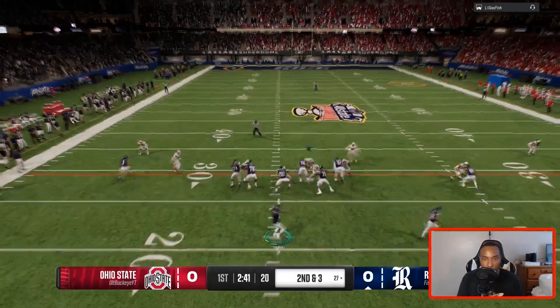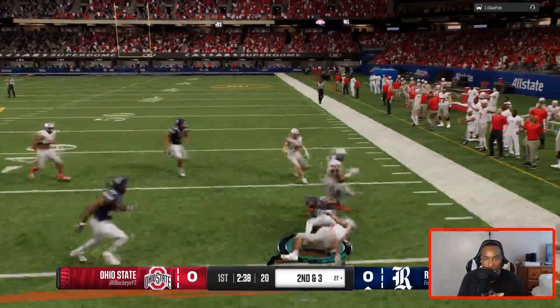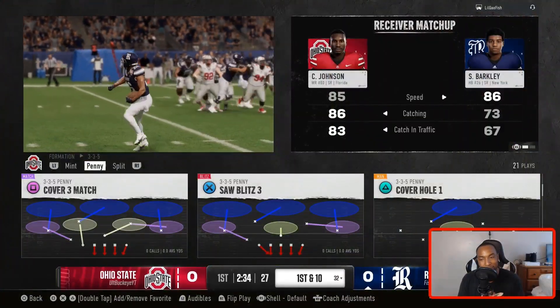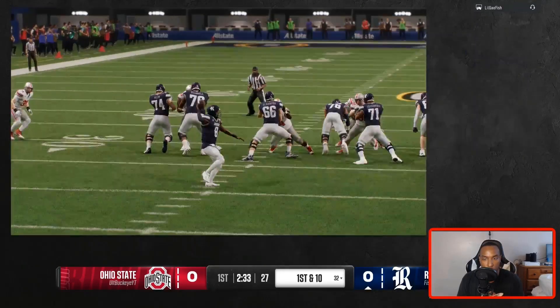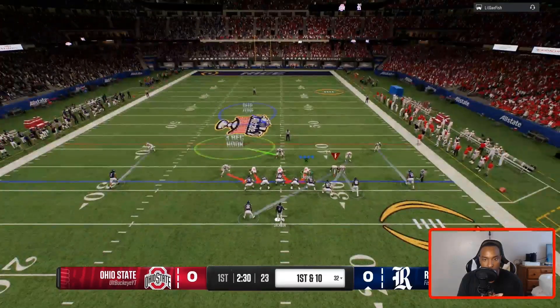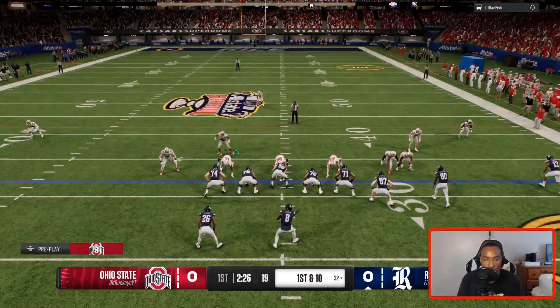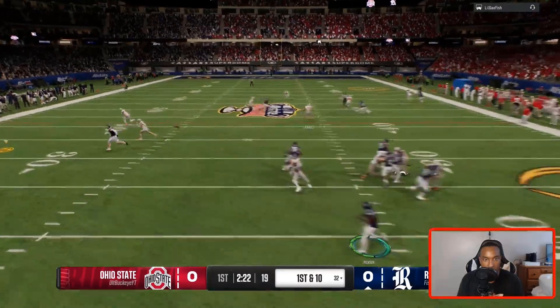We got Denzel Burke and Mack McWilliams. We ran man coverage there. They didn't get too many yards on that play. The name of the game is to play some bend but don't break defense. What I'm going to do is run some man coverage and throw some zones behind it. We got to watch the running back.